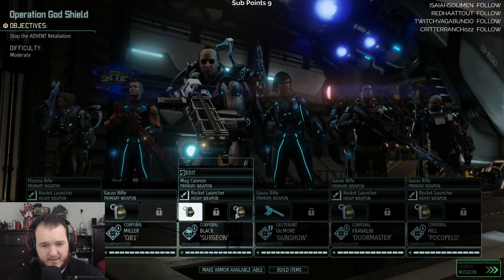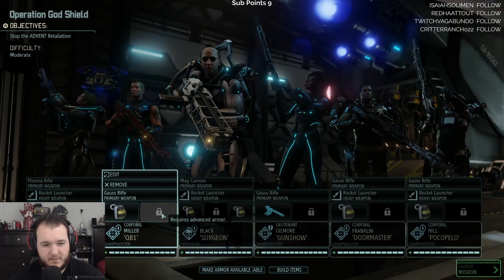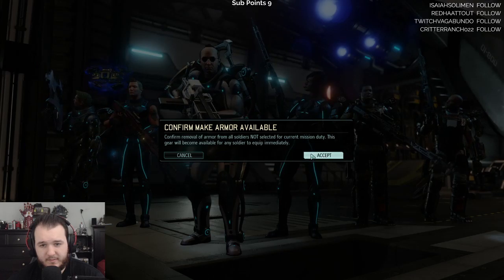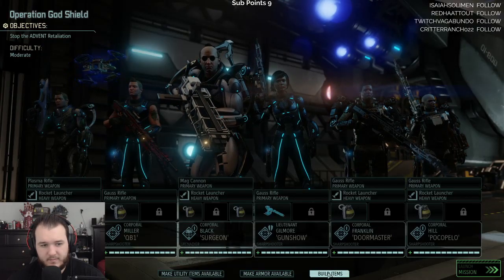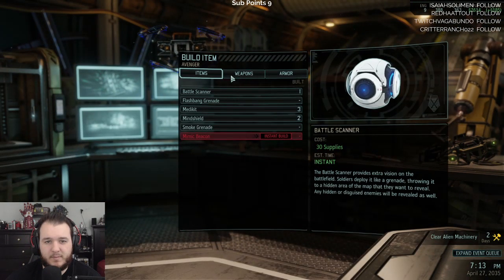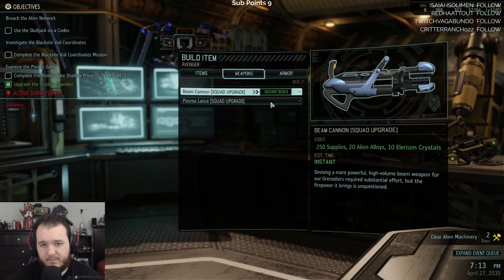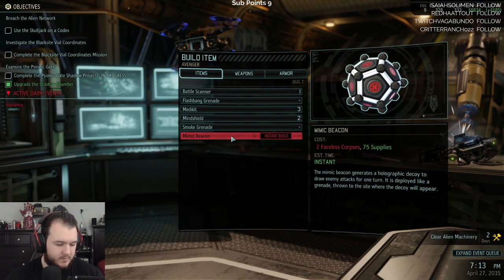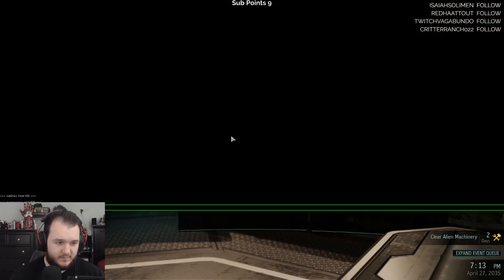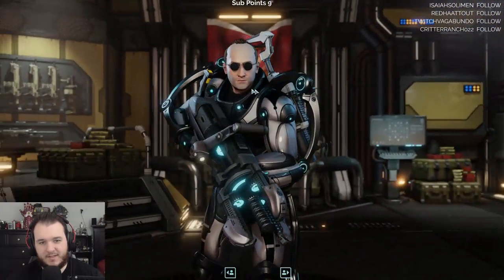Wait, now some of these people don't have the extra slots. Build items — I still can't build the mimic beacon. I don't think we can make it still. Race suit, alright, yeah, that's good.